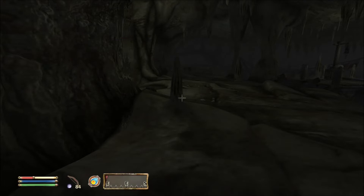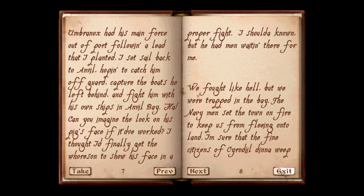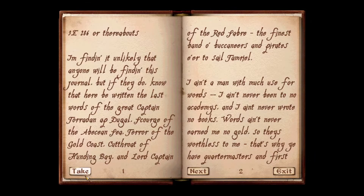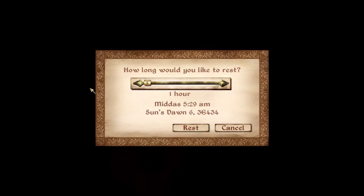Let's go in and check out the private quarters as they stand. We have some books here - I'll just pick them up and take them, we're just going to take it all. We also have a master-forged steel cutlass, we'll take it. I don't think it'll do any good for us but let's go ahead and sleep for an hour or two, get healed up, and then we'll head over to the Clarabella.